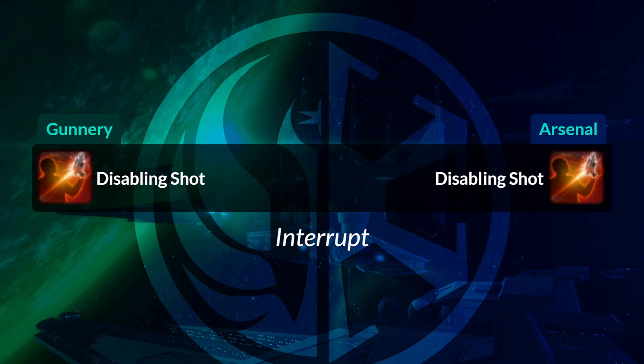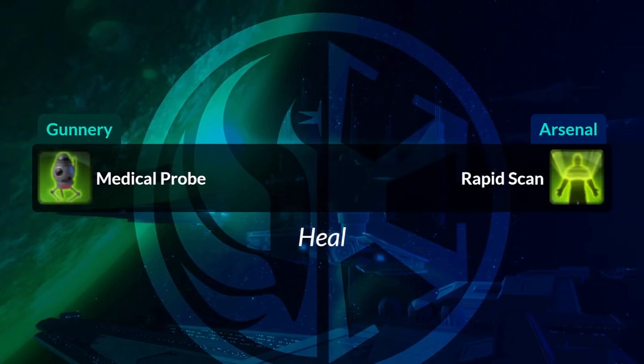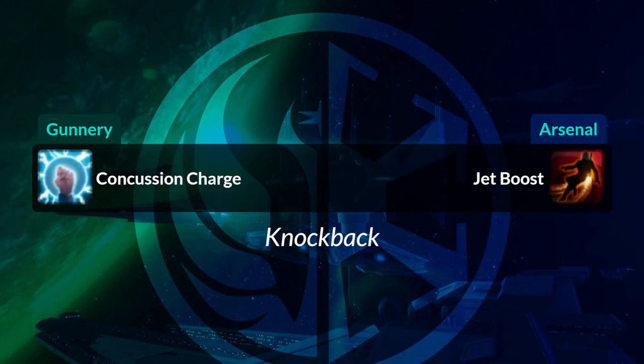Disabling Shot, your interrupt, is the same on both sides. Hail of Bolts is called Sweeping Blasters, with different icons. Medical Probe, one of your heals, becomes Rapid Scan. Plasma Grenade becomes Fusion Missile. Your Concussion Charge, your knockback against enemies, becomes Jet Boost — a red icon.